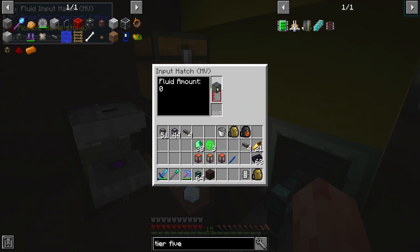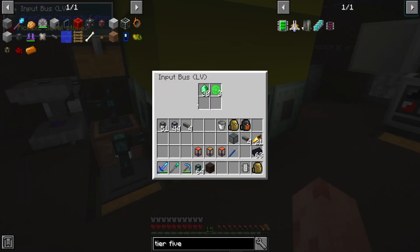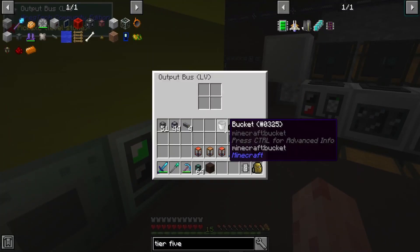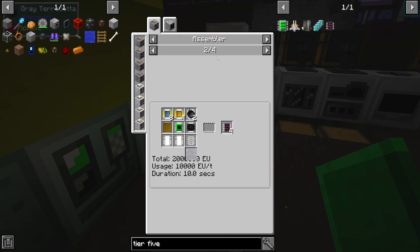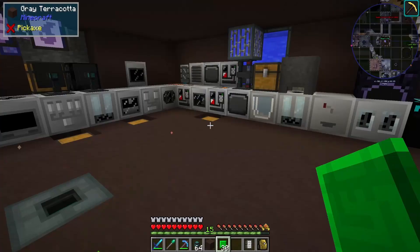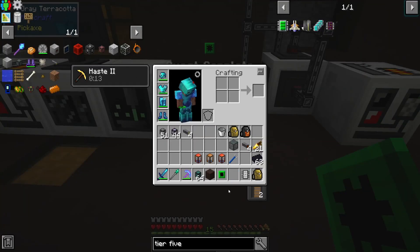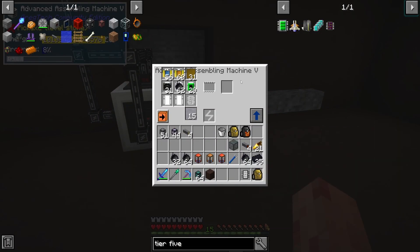We're just going to use this for right now. Got 15 buckets of helium, do this three times. Oh, I need ammo plates, that's right. There it goes — pretty quick. There's 10 engraved crystal chips. These only make the crystal CPUs. That makes this pretty easy.